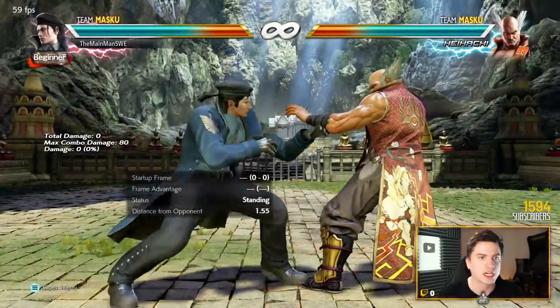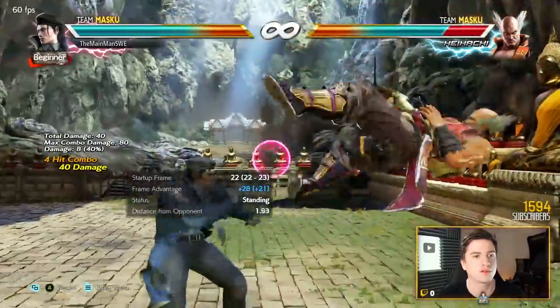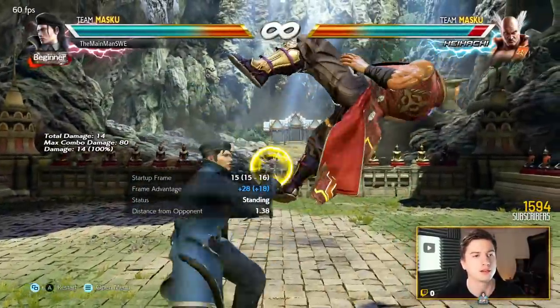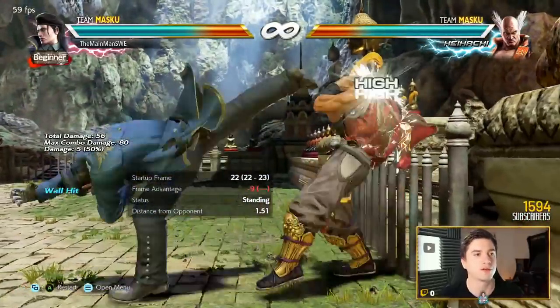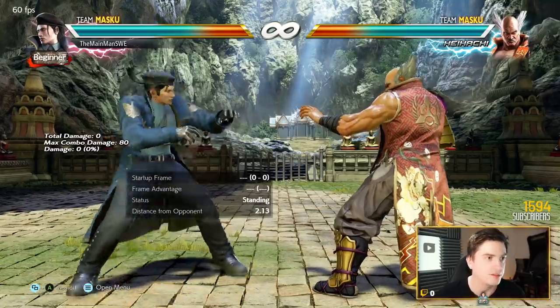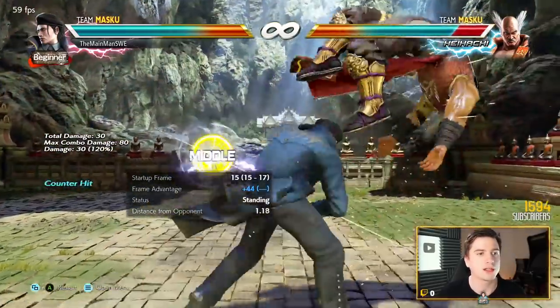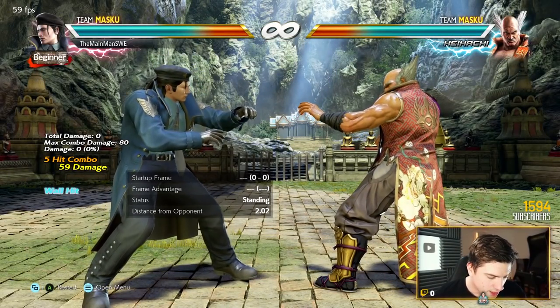For combos it's basically launch into forward 4-4-3 into 4-4, then dash in 3-1-4 — that's the easy mode combo and you can do this pretty much after anything. If you get a while running 2 counter, it's down 2 into while standing 4 into back 1+2. It's a really good combo.